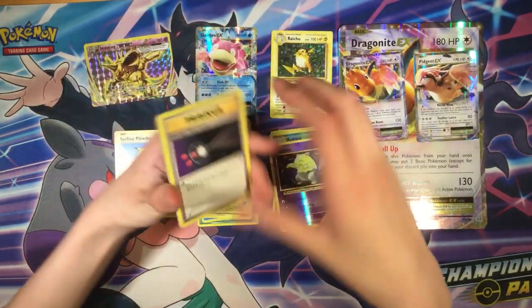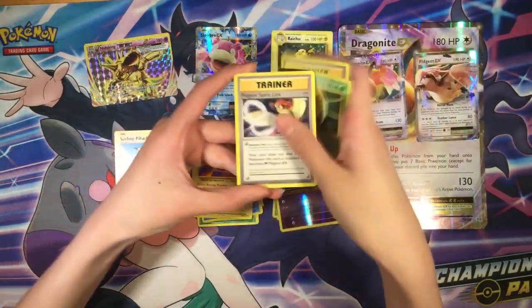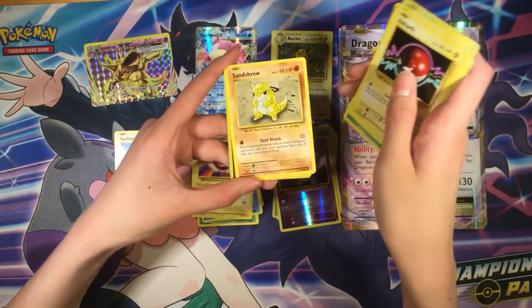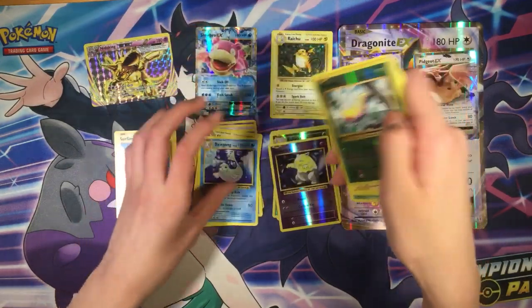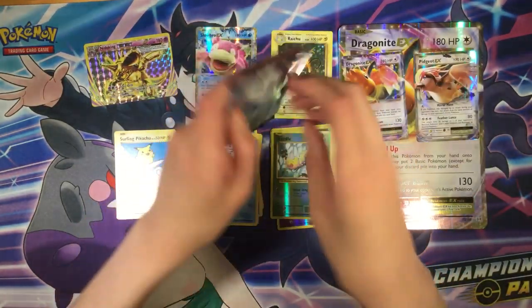Pack nine: Item Retrieval, Kakuna, Pidgeot, Rattata, Caterpie, Magnemite, Weedle reverse, and Doduo — regular rare. The final booster pack of the video.